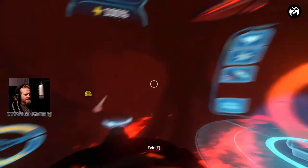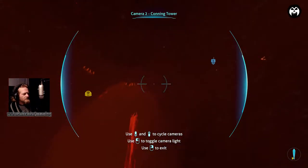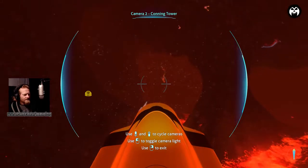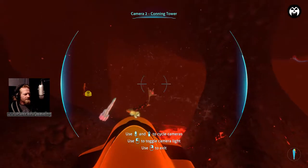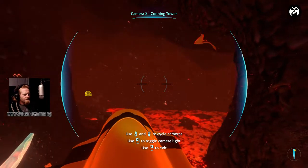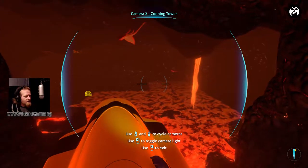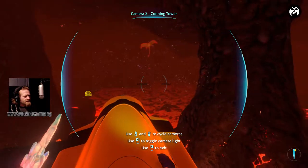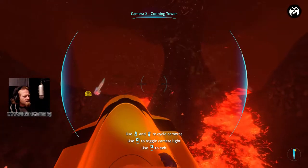You can hear the sea dragon is very pissed. I don't think he's following us - he's right up there though, he wants us dead for sure. We're just going to keep going and pretend he doesn't exist. So here we are in the lava zone - there's the sea dragon, he looks like he's still onto us. But I think we're okay.